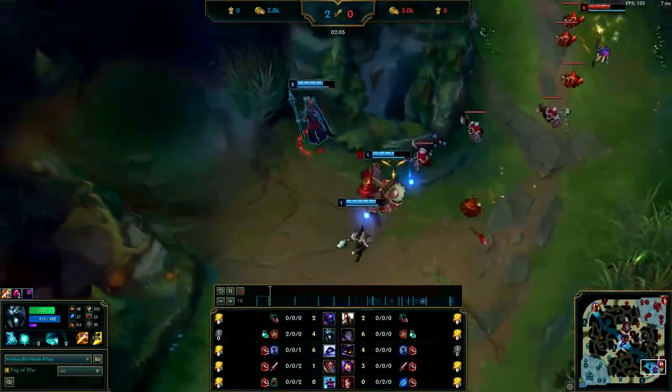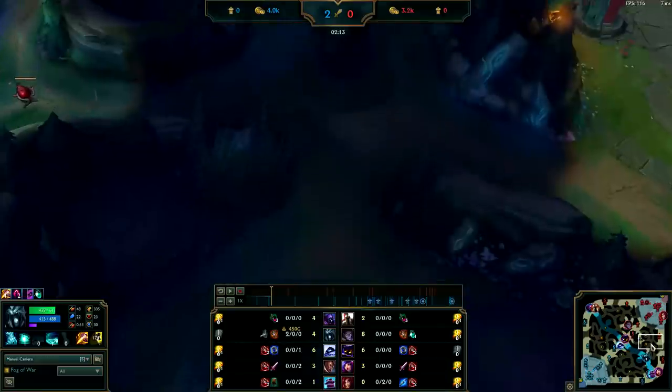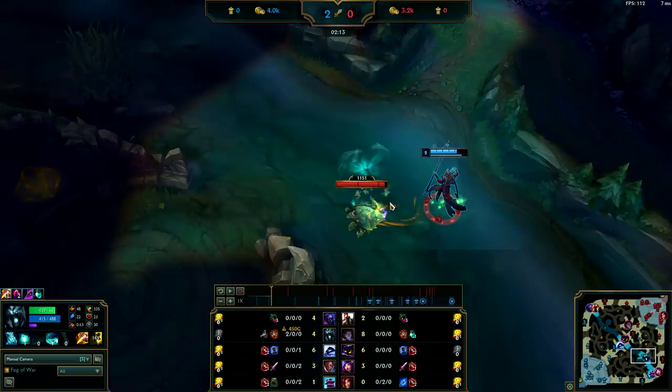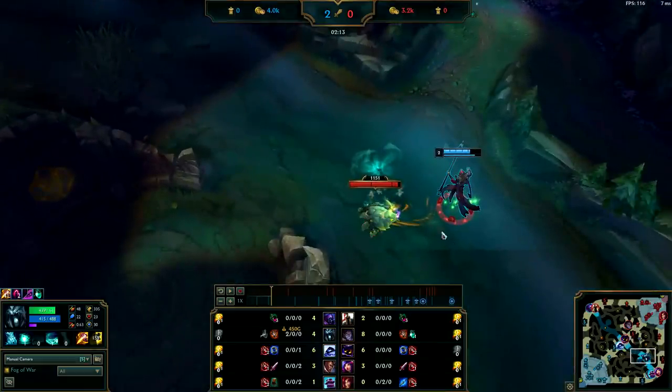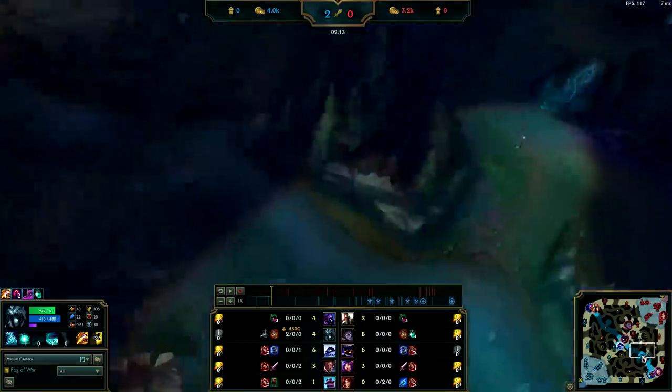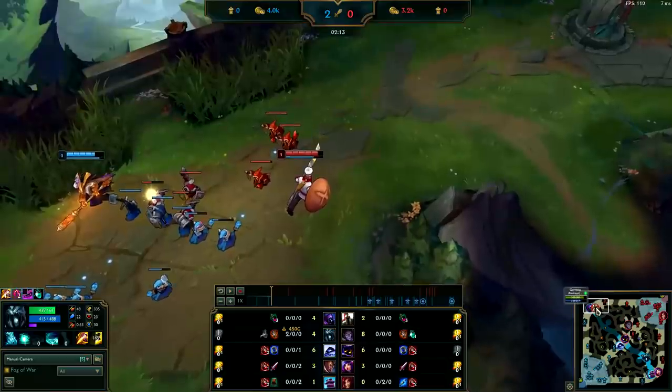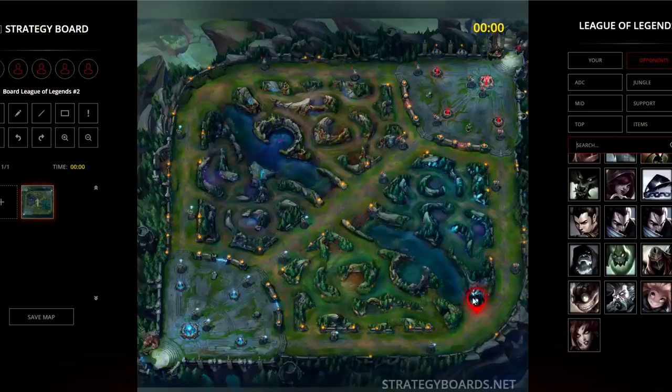I know Silas didn't start blue since his bot lane didn't leash him — I saw Pantheon come to lane late with missing mana. Having that knowledge, it's much faster for me to take Scuttlecrab and blow out his jungle than it is to run all the way to my jungle. Jungle is jungle — it doesn't matter whose side it's on. If it's closer to you and you can take it safely, just take it. I know I can solo Silas, plus I've won my bot lane and I have a pushing mid lane.